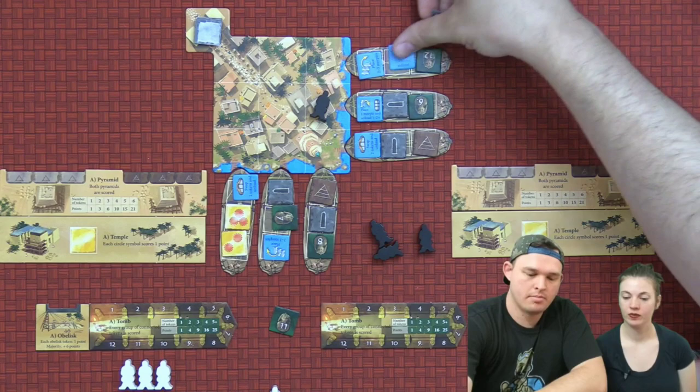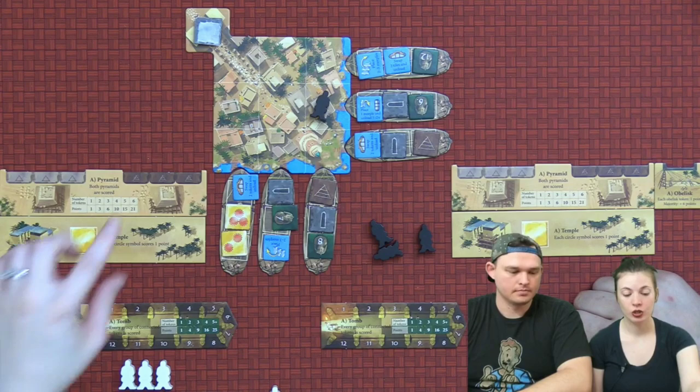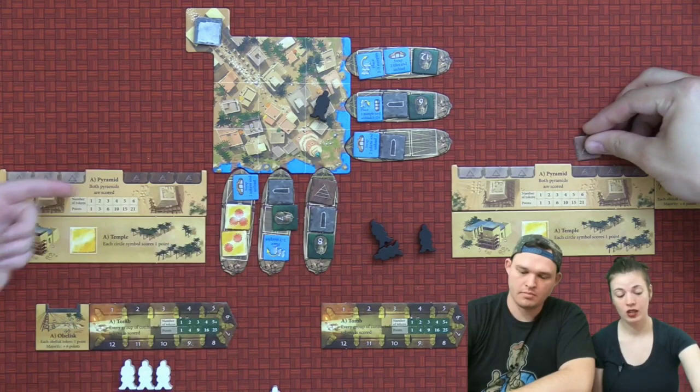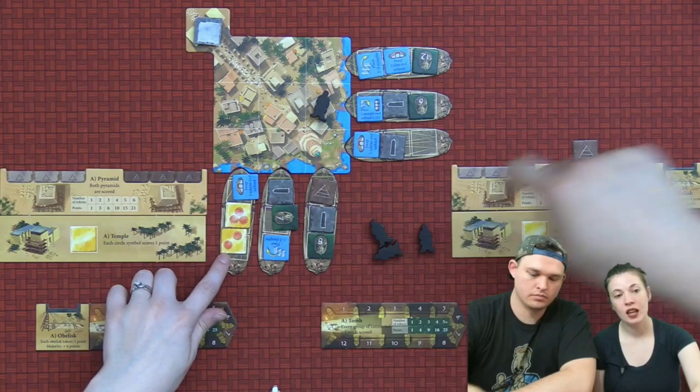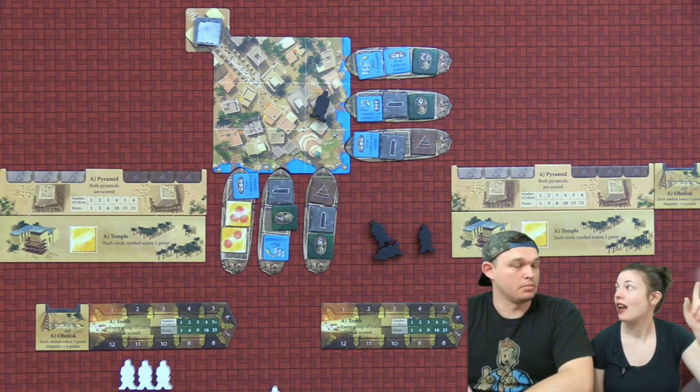There are several tiles you can take. Blue tiles will give you something that you can do during your game on your turn. There are also pyramids that you can collect — the more pyramids you have, the more points you're going to earn. Those go into your boards: one is one point, two to three, et cetera. There are also temple circles — for each symbol on it, it scores you one point, so higher ones score you more during the game. And then you have the obelisks — one point each; whoever has the majority will earn six points for those.